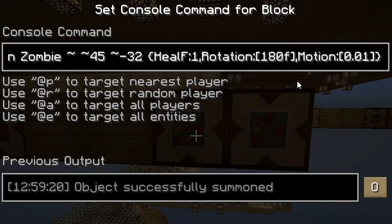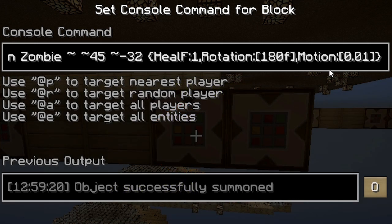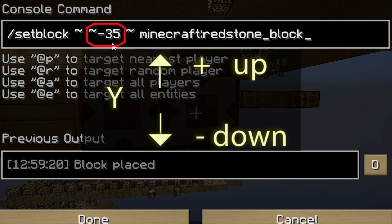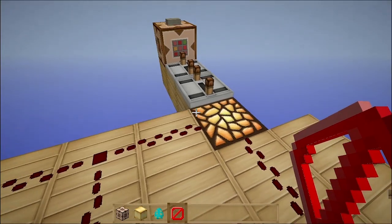For some reason zombies always face south — not sure if it's in this game or across all worlds, but I had to put a rotation of 180 degrees on them so they would face north and you'd be looking at them instead of the back of their heads. I put that in but it didn't seem to do the trick, so I had to add motion — the motion actually gives them the movement needed to perform the rotation. There's also another command block here: a set block at negative 35 on the Y-axis, which is straight down.